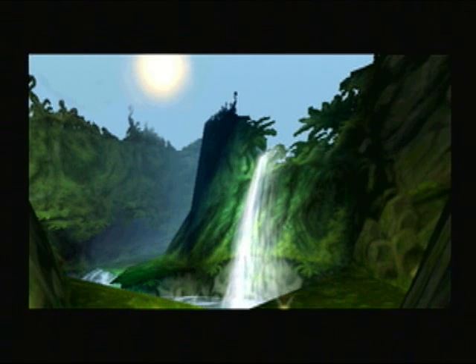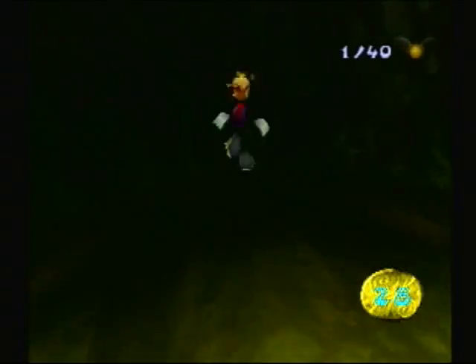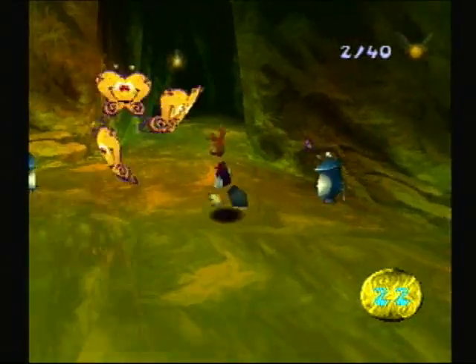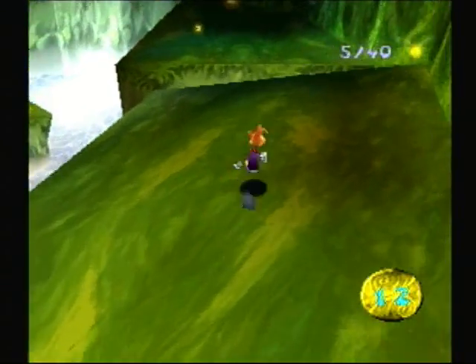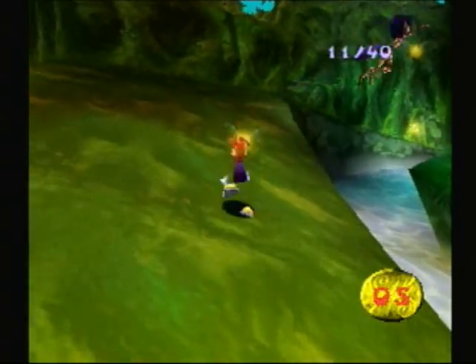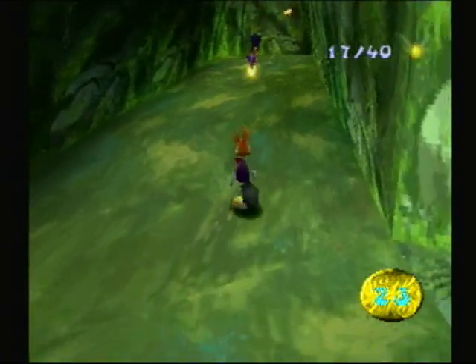I said that those Power Fist items weren't in this version, but when I was looking for the names of those creatures, I saw the item in the manual. Let's turn around here. If you remember, in the Dreamcast version, when you finished the Walk of Life it gave you more life, and when you finished the Walk of Power it gave you Power Fist. The end of the Walk of Life on this version gave us more life, I think. So I'm assuming this one is gonna give us Power Fist, but I don't know. I can't think of where else they would be in the game.